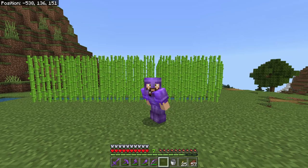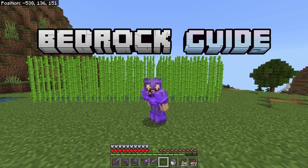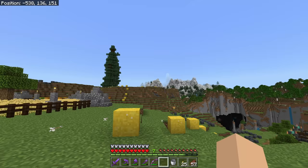In today's episode we are going to make a ridiculously fast micro sugar cane farm that's about two times faster than most other ones that you've seen out there. And to do that you just punch a sugar cane.